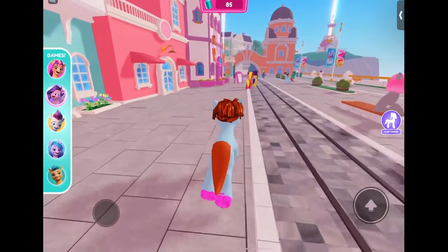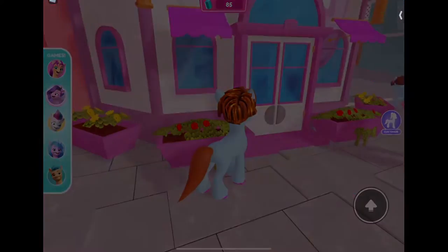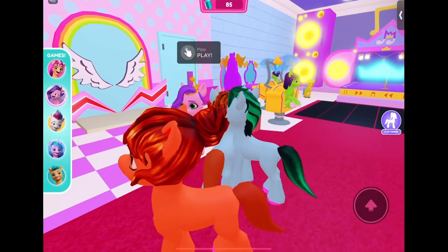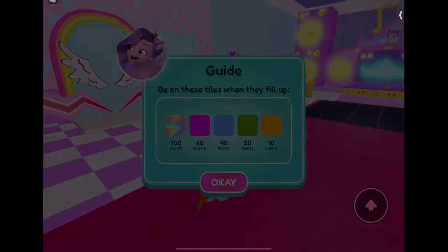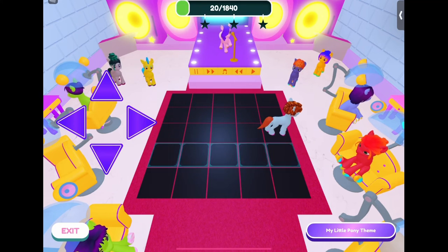After that, go into the pink building — it says something like 'Pip' — press play and it says 'Welcome to Main Melody, can you dance for my live stream?' Just pick a song on the right side and dance on the colored tiles.